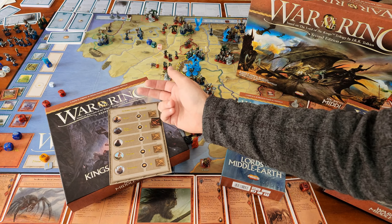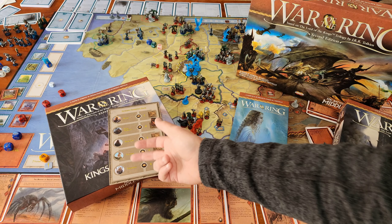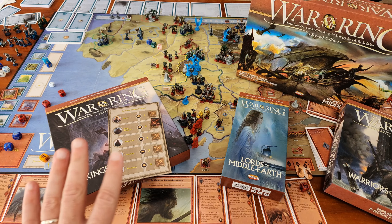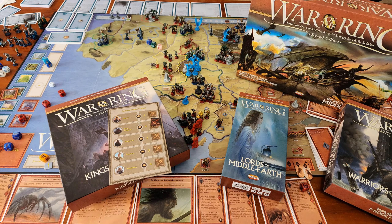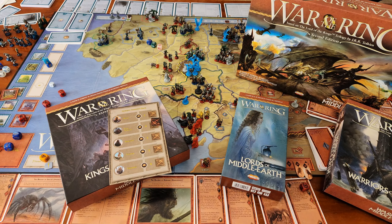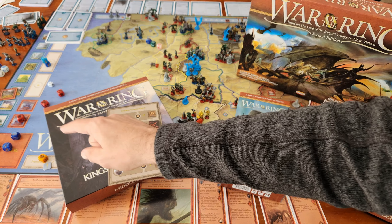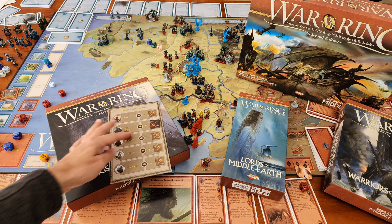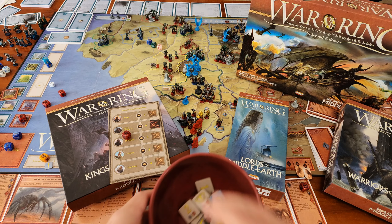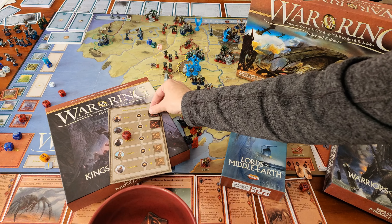The five new Sovereigns are: Bran for the North, Dain Ironfoot for the Dwarves, Denethor for Gondor, Theoden for Rohan, and Thranduil for the Elves. They start on the board as effectively neutral characters, and both the Free People and the Shadow Player are trying to sway them to their side. For the Free People's Player, they need to awaken the Sovereigns, typically by bringing their nation to war and meeting certain conditions. The Shadow Player corrupts them by taking eye dice from the eye pool and secretly placing corruption tokens face-down on those characters.